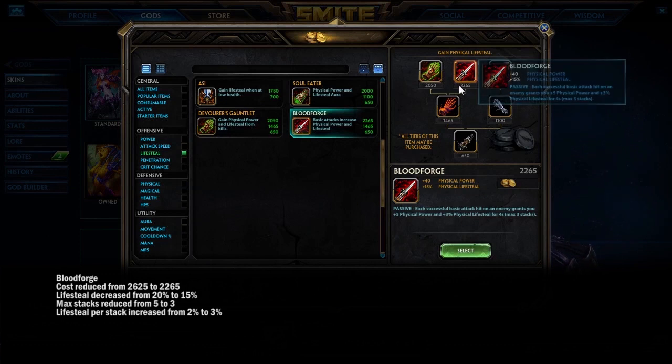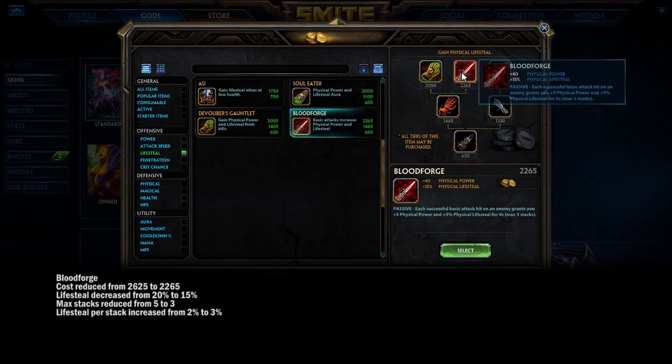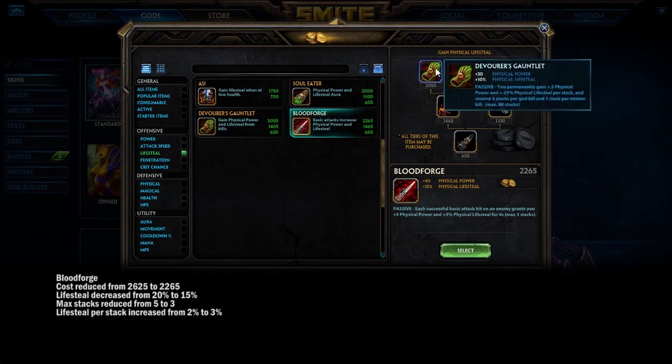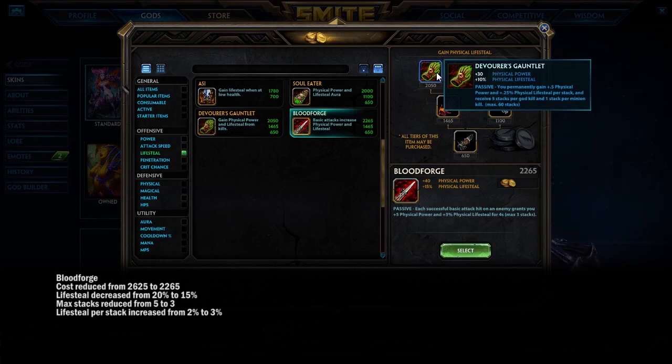Moving to Bloodforge: it's cheaper now, and its lifesteal at full stacks dropped from 30% to 24%. According to Dry Bear, it will be a better alternative over Devo's Gloves until Devo's gets fully stacked — but personally, I'd rather just go straight for Devo's Gloves and fight for the mid to late game.